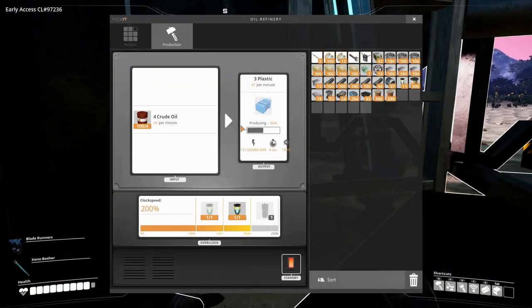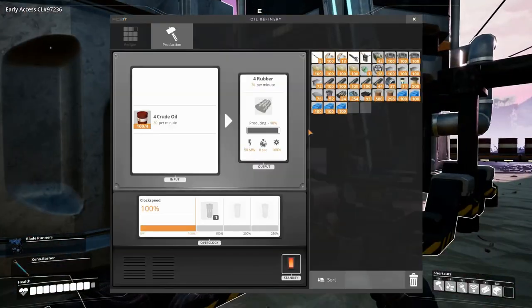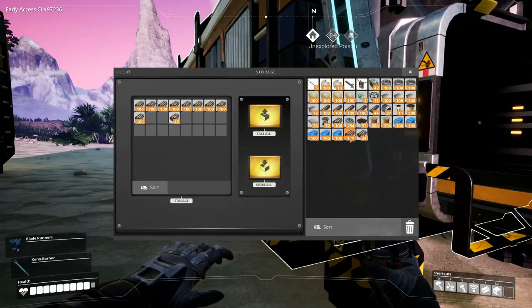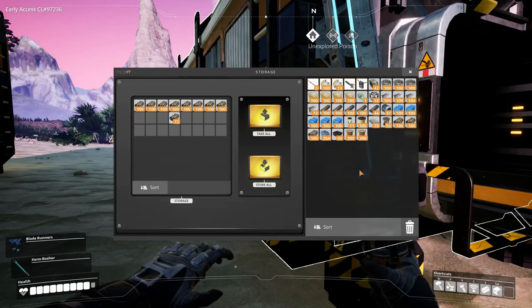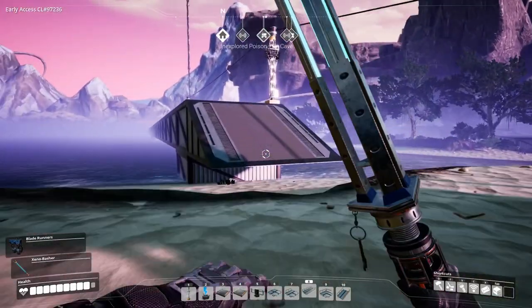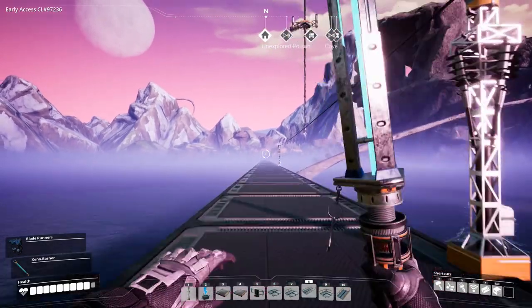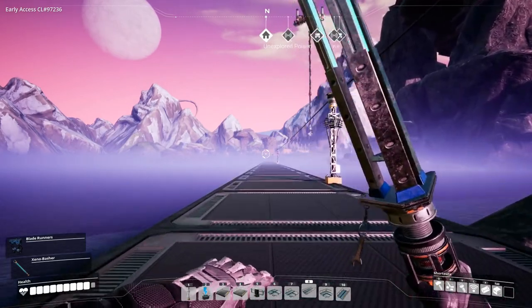We got the caterium ore and we are getting there with the plastic and rubber. Let's look at how much plastic we have — we have quite a bit! Let's grab some of that, and then grab three stacks of rubber, and then get back to our factory so we can get some stuff unlocked.